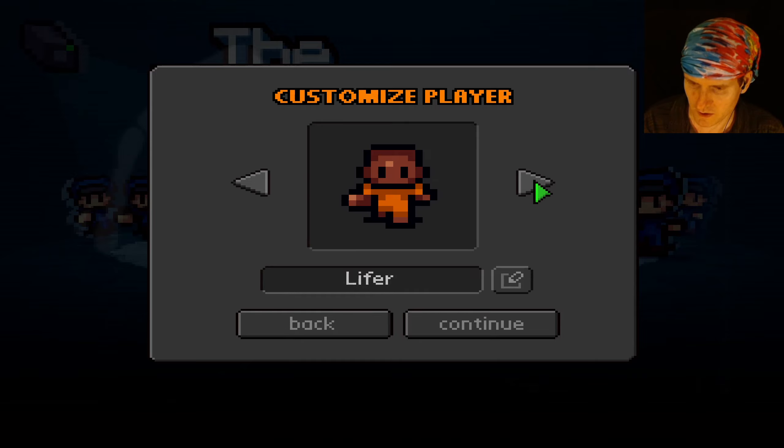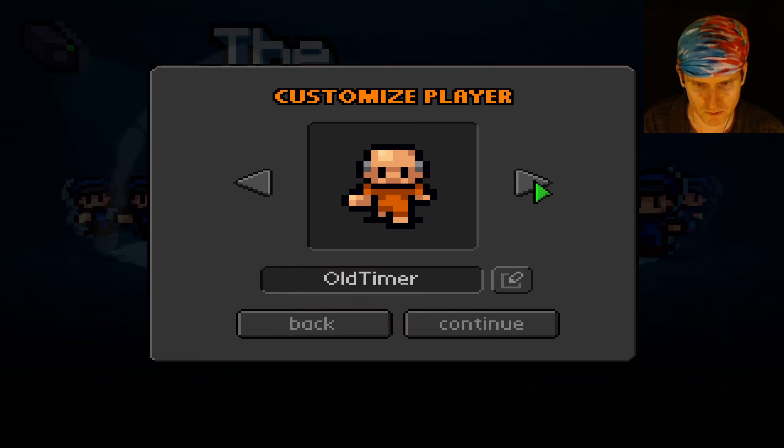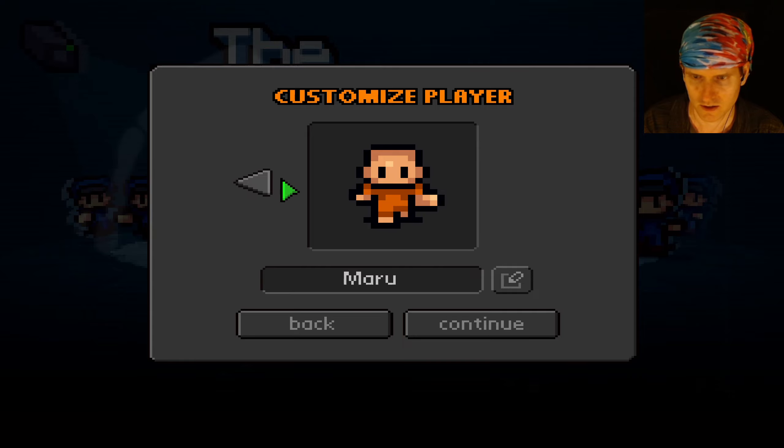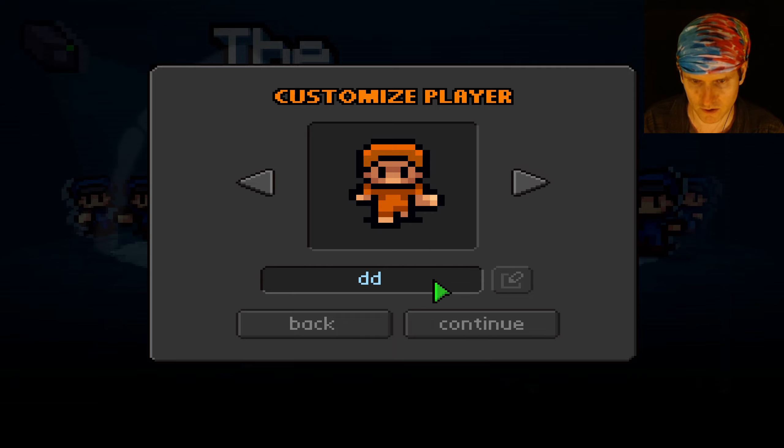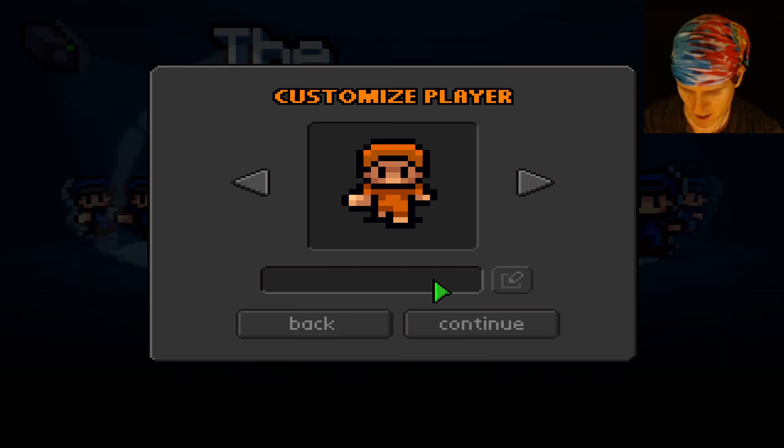The Escapists is, I think, like a crafting game where you gotta escape from jail or something. We can pick different characters here — we got Billy Goat, Old Timer, Tango. I'm gonna be Tango. Can I change my name though? Name too short. Oh, I can pick a name — look at that!